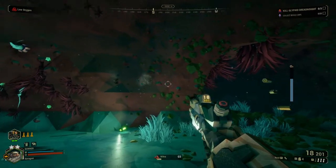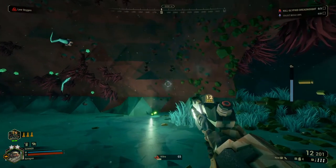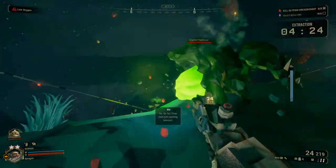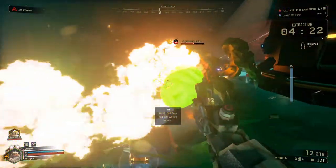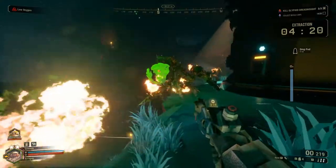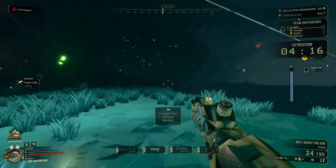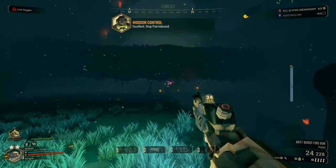The BRT7 Burst Fire Gun features a three-shot burst every trigger pull. It does less damage but shoots three bullets on a burst to make up for it. It is less accurate at range as the barrel rises with recoil, but it is still very effective on specials. Just like the revolver, using it this way will help save some of your primary ammo.